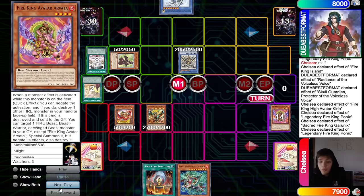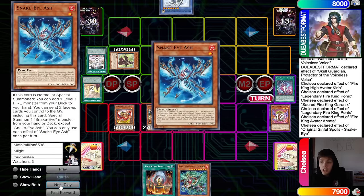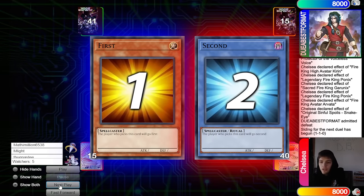Garunix and Ponix search Sanctuary, destroys an Arvata. We're one of the three Arvata players — Arvata summons Kieran, Original banishes to search Snake Eye Ash, puts back Flame Berge. The opponent emits defeat.